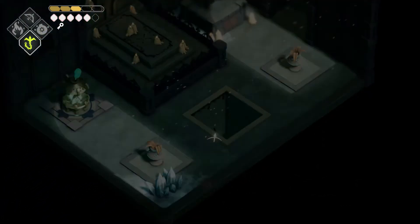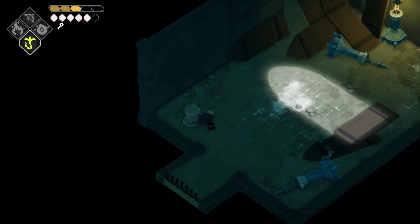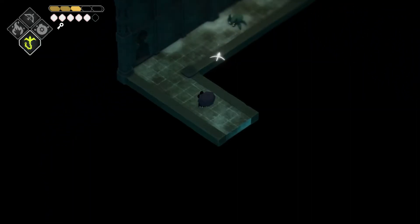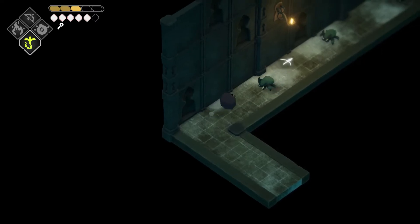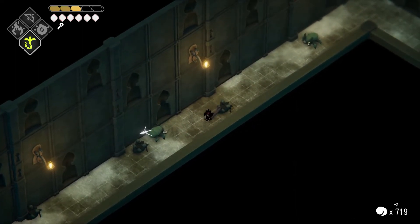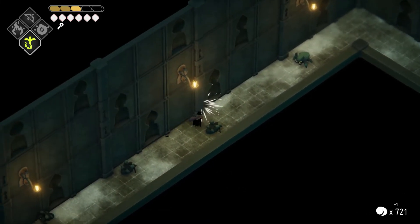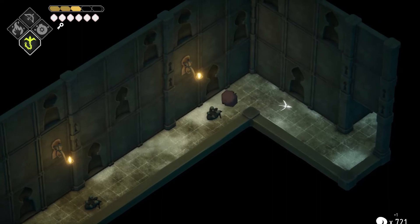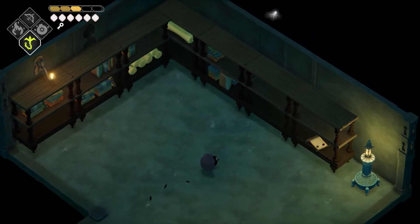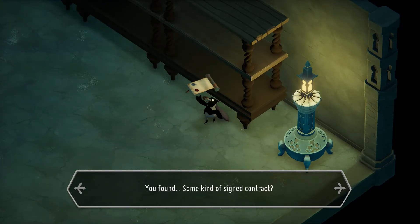I guess we're going down here — whee! Now what exactly is this? We're on the other side. You dare oppose me? You dare think you could escape? I didn't think so. This seems strange. Found some kind of signed contract? How exciting! I think I might have to look at what this trinket is — let's open this up.